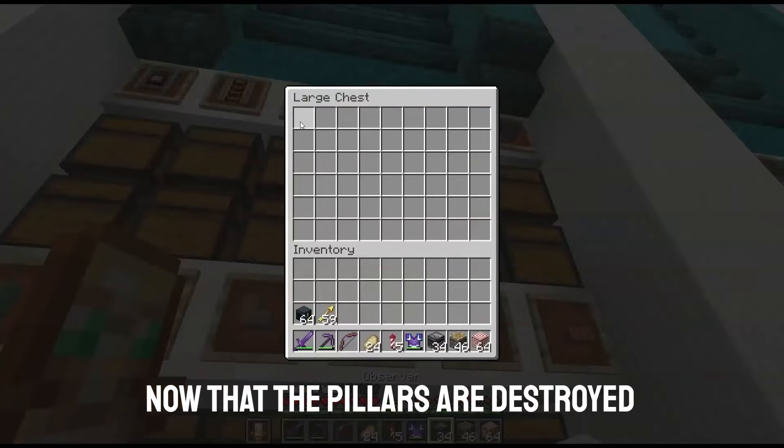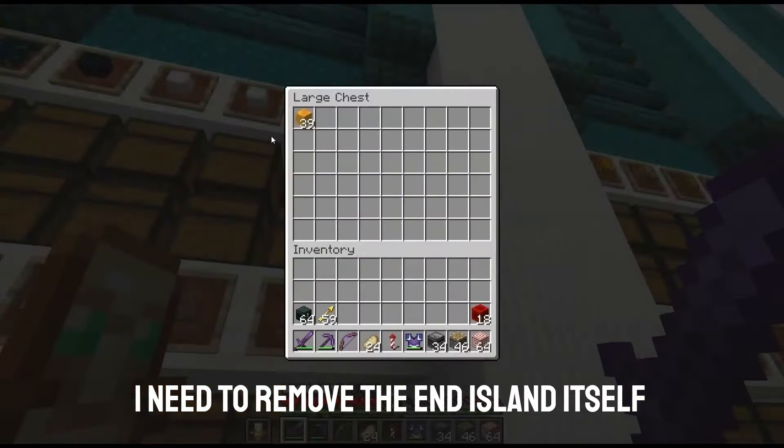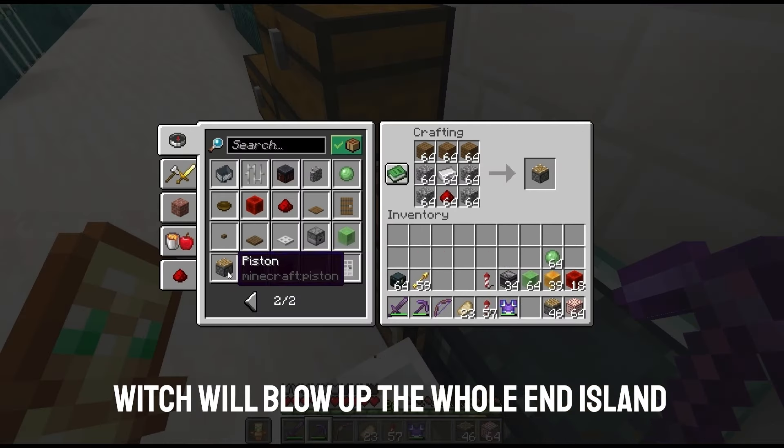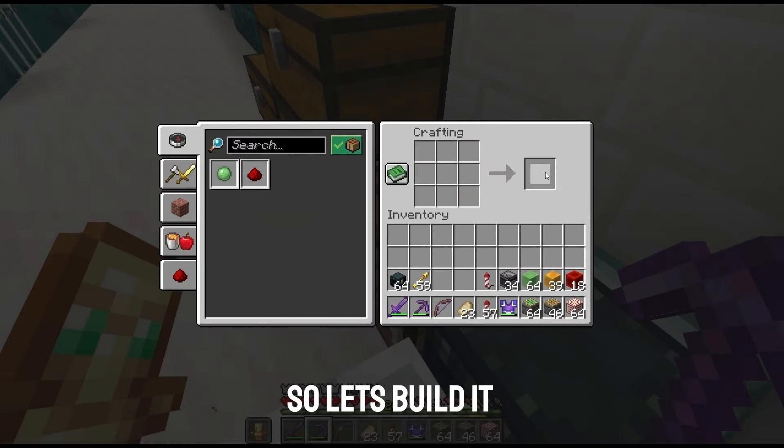Now that the pillars are destroyed, I need to remove the end island itself. To do this I'm going to use a TNT bomber which will blow up the whole end island in about 15 hours. So let's build it.